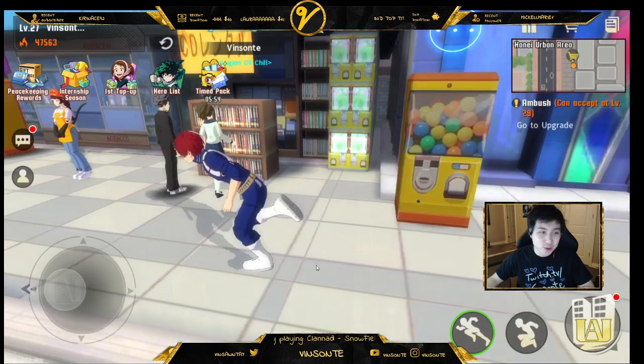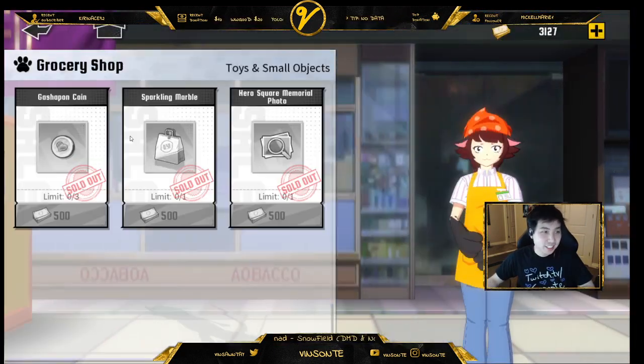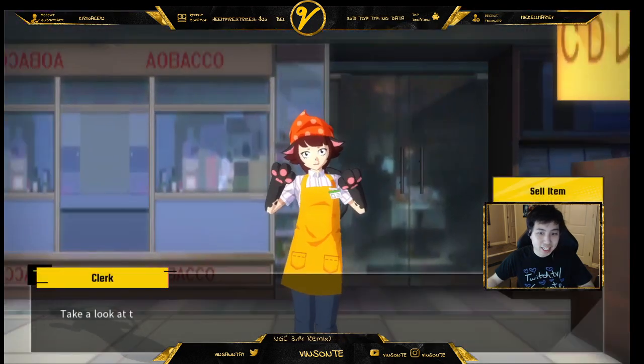Where you get the coin is you talk to this lady right here, this cat person. It has a Gacha coin you can buy for 500. I just bought everything for the heck of it.